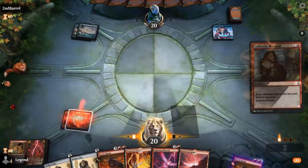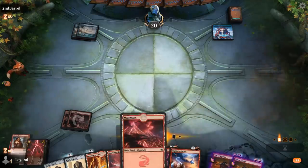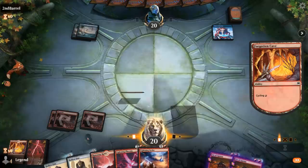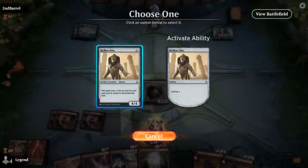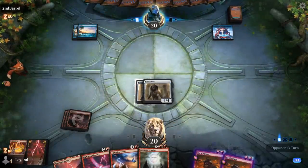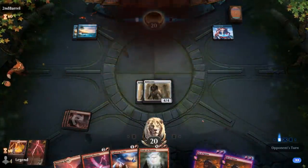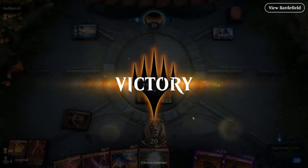So we Reunion, discard these two, cycle. Next turn we might be able to get back our Lightning Phoenix as well. My opponent concedes — can't handle the Hollow Ones, onto the next one.